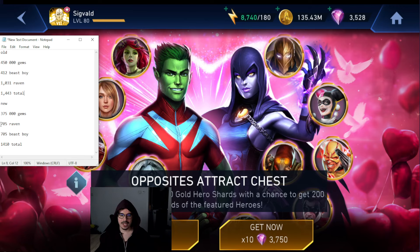The new chest is going to have on average 705 for Raven and 705 for Beast Boy after 100 openings, and a total of 1,010 shards — which is less than the usual one. However, I feel like the price difference is big enough to justify the fact that we get a bit less shards here. The way to look at this is that the previous chest was a pretty good chest, and this one in my opinion is a bit of a better version of that chest. Nothing too crazy, but a bit better. And honestly, I'm relatively happy with that.